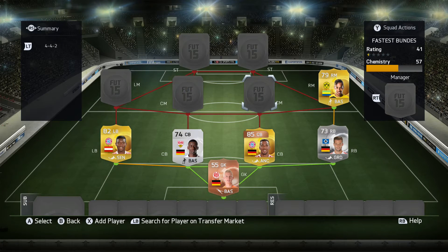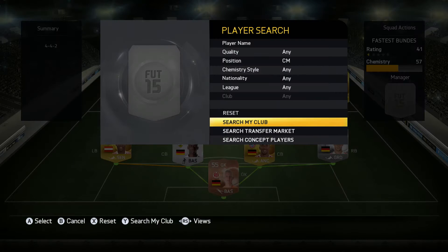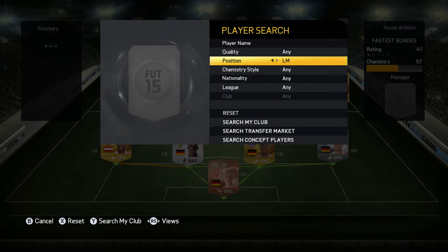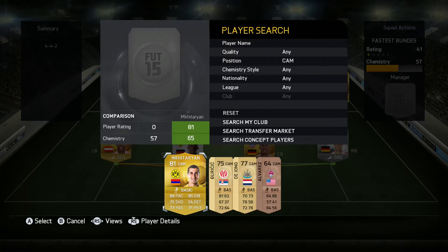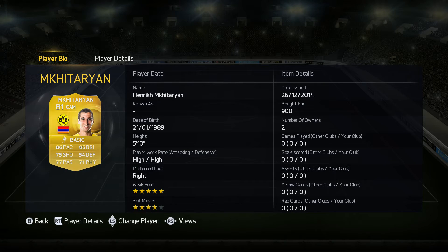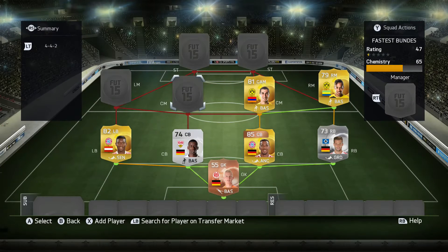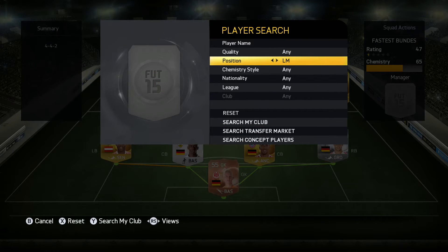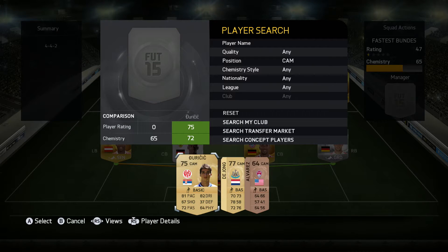Moving on to the centre mids — this is where the pace kind of drops down in terms of their overall pace. The first player here is Mkhitaryan. I actually put all these players in the CAM spot; I didn't want to pay for them in the centre mid spot because they're too expensive. Mkhitaryan has 86 speed, which is quite good for a CAM — I believe he's the fastest CAM midfielder in the Bundesliga. He's going to be paired up with another centre attacking mid, Duric, who I believe is the second fastest with 81 pace.